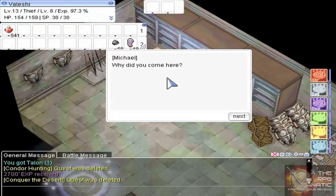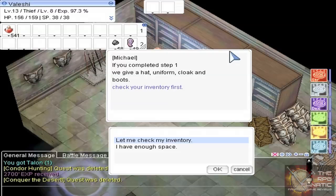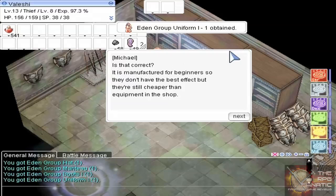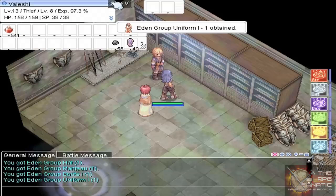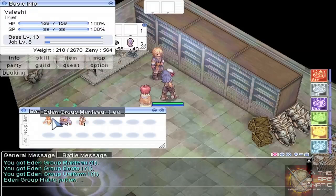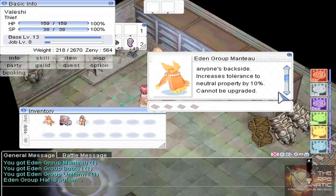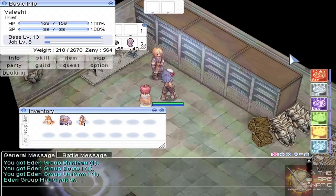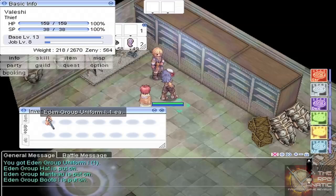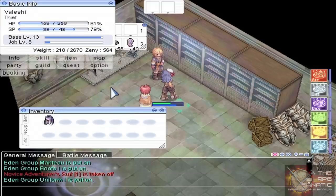This is the way to get our first Eden Group equipment — some free stuff. He tells you to check your inventory, but you have plenty of space. They don't have any weight whatsoever. And there we have our hat and our mantia — I think that's how you pronounce it — which is actually really nice. It gives you an increased tolerance to neutral property by 10%, which basically means that almost every enemy in the game hits neutral, so you're taking 10% less damage from them.